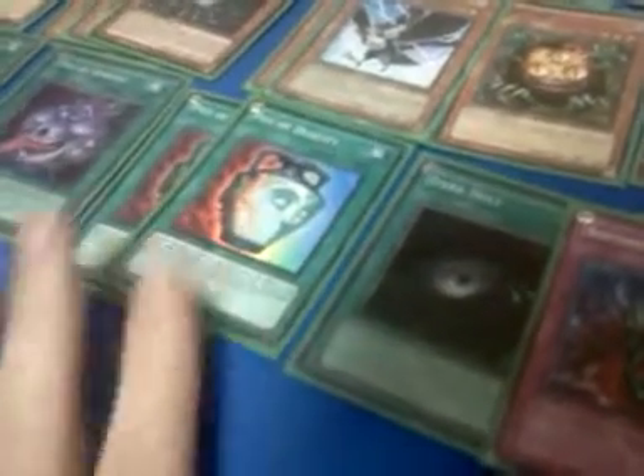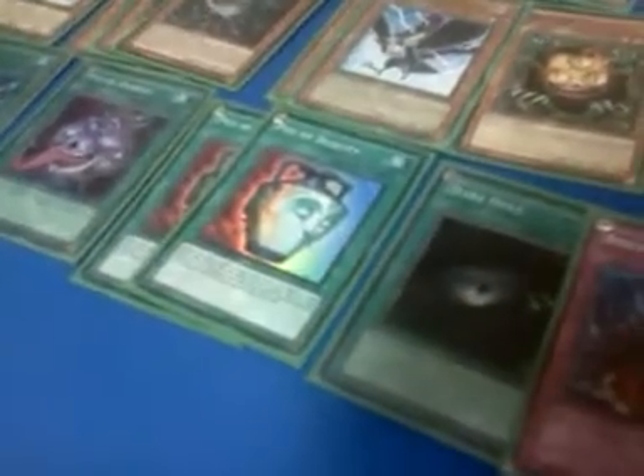Heavy Storm and Mirror Force - Mirror Force is kind of out of place, but Heavy Storm. Triple MST - you need backrow hate. Monster Reborn, Pot of Avarice, two Duality. This deck special summons a lot so Duality is limited, definitely not three. Three Duality clogs too much, but two's been doing really well. Dark Hole, double Bottomless, double Call of the Haunted, Solemn Judgment.